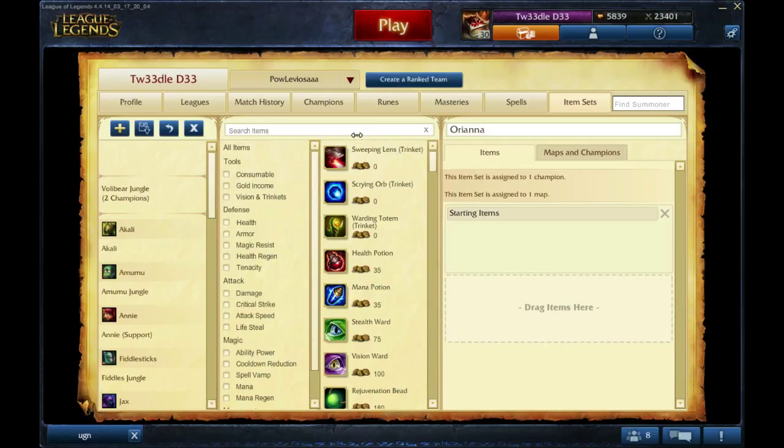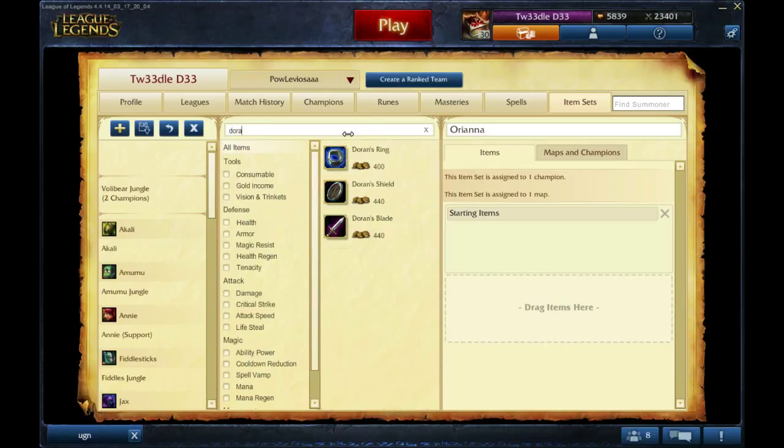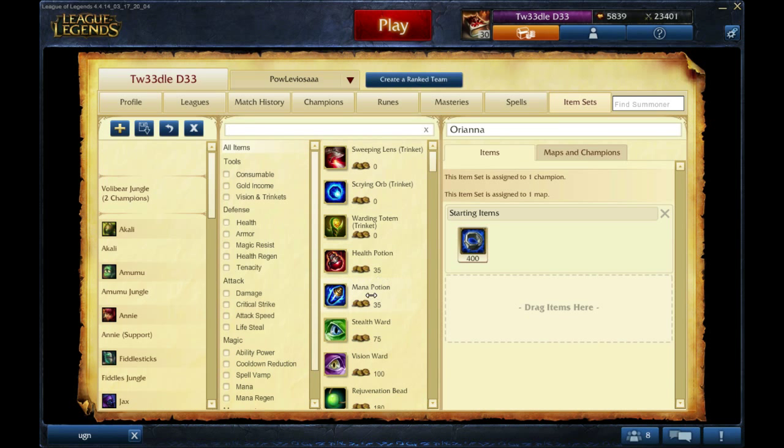So for Orianna's starting items, we want to start with a Doran's Ring mostly. So the ideal start for her is Doran's Ring and some health pots.